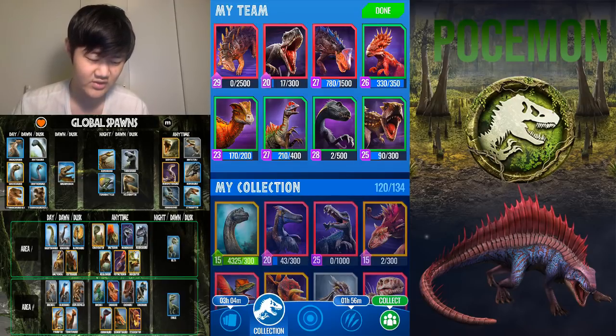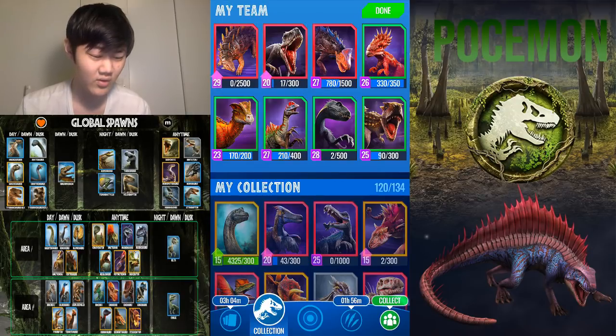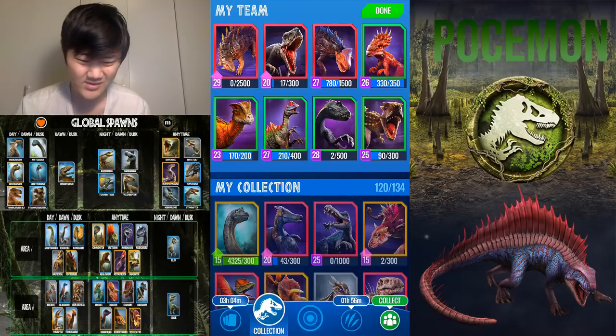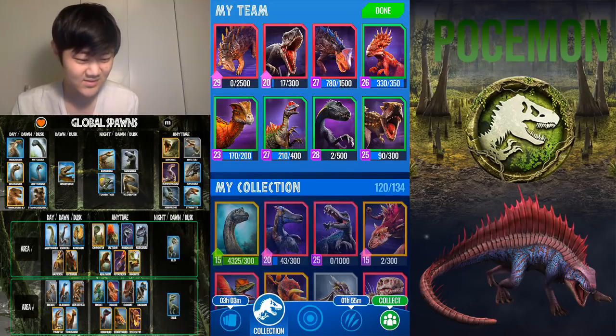Another dino to consider is Erlidominus — I personally haven't unlocked it but it's absolutely busted: immunity, 129 speed, a 1.5k damage turn-one rampage, and it also has cloak. You can use a minimal speed-up strike to clean up for a huge rampage with a 20% crit. It's a very very strong dino. You could put it in for Indoraptor, Diloracheirus, Utarinex, or Tuoramoloch. Erliko is Local 3 so it's difficult, and you're splitting Rex and Ourano DNA, but if you do get a high-level Erlidominus, make sure it's on your team.